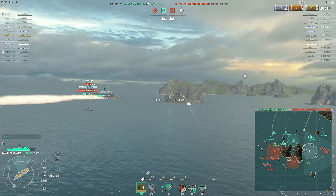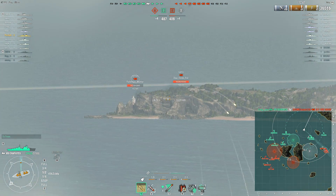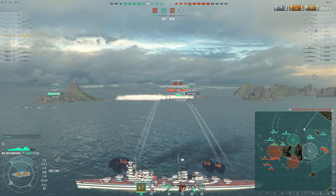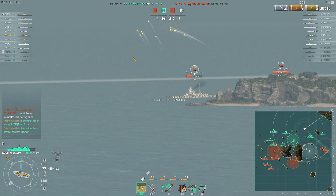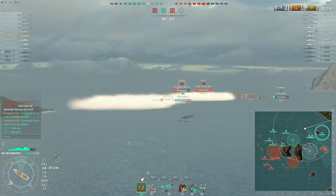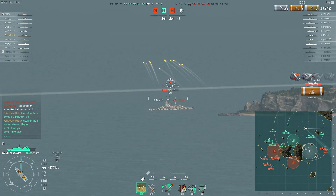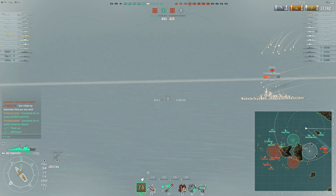There we go — the De Grasse finally goes down, and the Hipper is looking fairly unhealthy as well. That Tirpitz though still has lots of hit points, and their Gearing is still also around. I think that's friendly Gearing smoke, but the enemy Gearing might have popped his smoke as well — yeah, that looks like two smoke clouds. So this is just a matter of focusing these guys down, and we can really only worry about this flank.